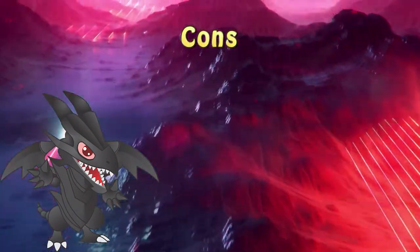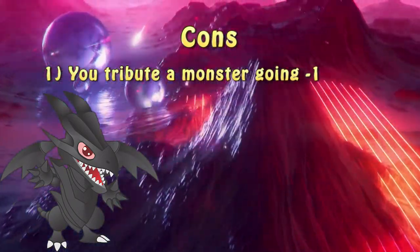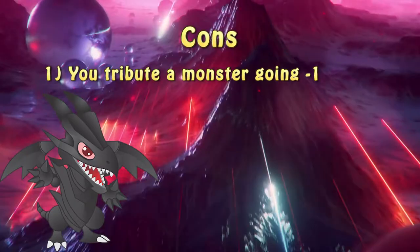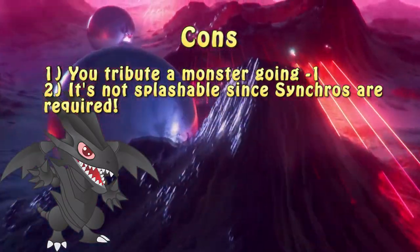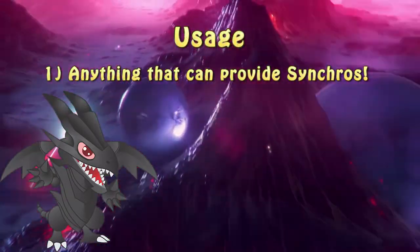When it comes to Gravity Collapse's downside, the greatest is the cost. You have to send a face-up synchro monster you control to the graveyard, basically going minus one in card economy. However, that's not the end of it — since the card needs a monster summoned by a specific summoning mechanic, the deck has to be specifically tailored for it, or have an engine that can provide it. Technically, it can be used in anything that can synchro summon.